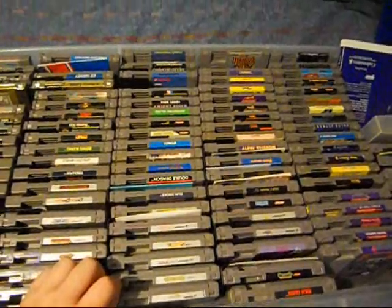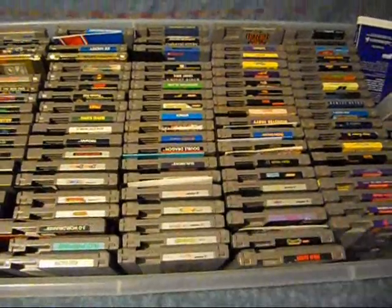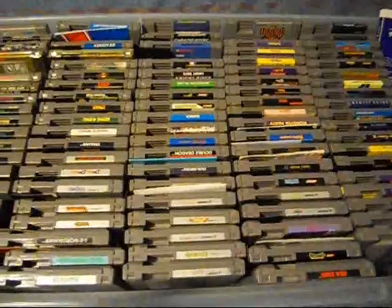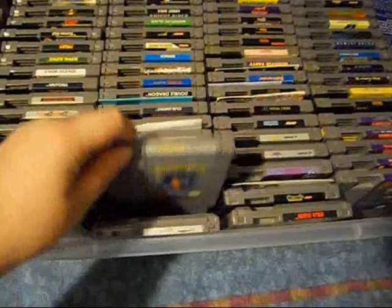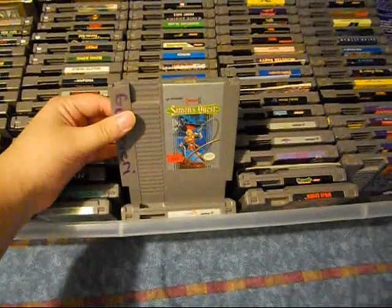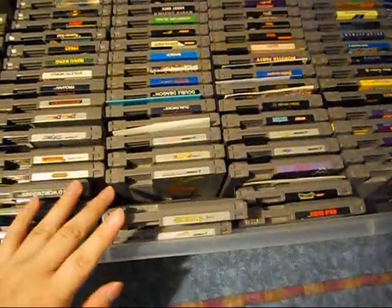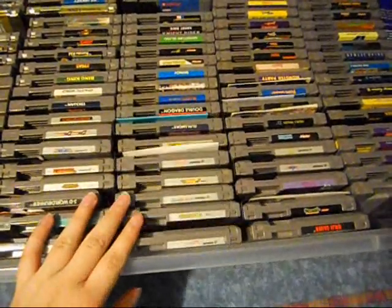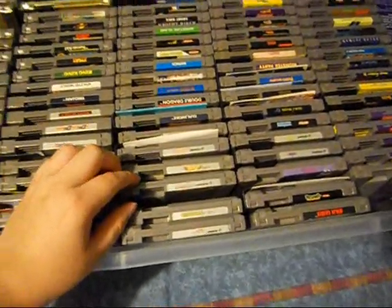All I need is Super C and Tetris and I'll have all the killer NES games. And here is Castlevania 2: Simon's Quest. It's okay, I guess — not as good as the first one or the third one. I haven't really gotten that far into it, but it's not that bad.